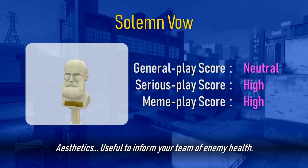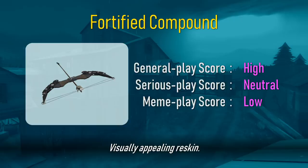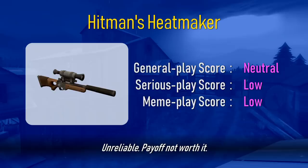Aesthetics. Useful to inform your team of enemy health. The bullets come out of the slim end. Louder, but cooler looking, so it's better than stock. Suboptimal versus rifles, but that's the price you pay for fun. Visually appealing reskin. A more team-oriented rifle. Use wisely. Adds a fun minigame to sniping. Rewards consistent players. Ideal when remaining hidden is unnecessary. Has less versatility. A retro sci-fi reskin. Unreliable. Payoff not worth it. Rev up and jump around corners like a heavy.